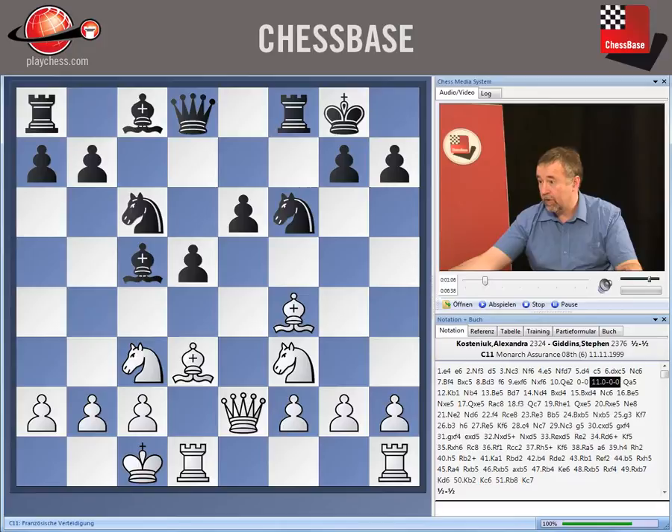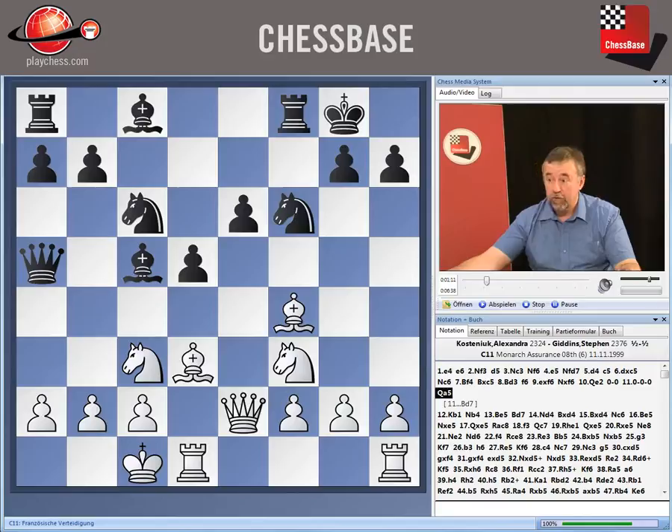Here, instead of the Bd7 that we saw in the last game, Giddens plays his queen out to a5, which really looks much more like it as regards queenside counterplay. White answers with this very calm move. Black is probably threatening things like Bb4 to attack the knight, which defends this pawn, not to mention Nb4.